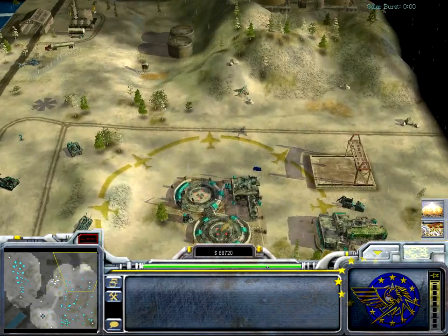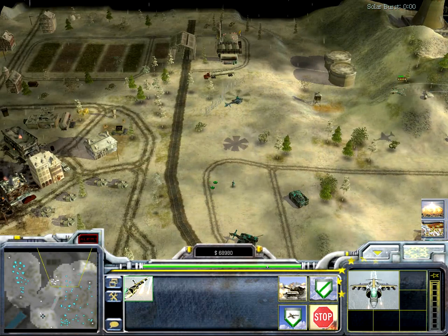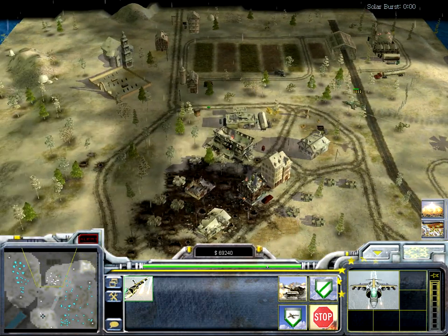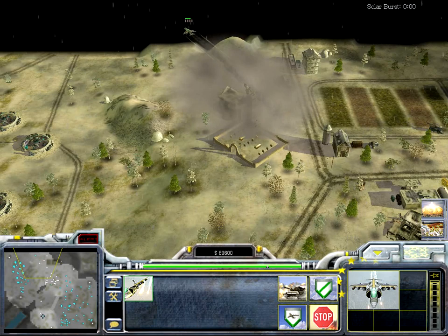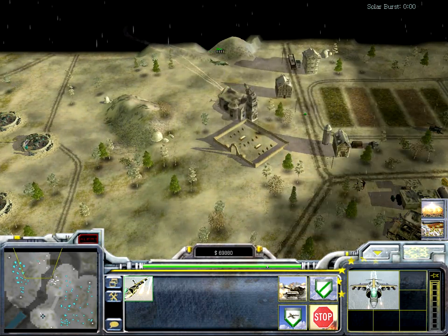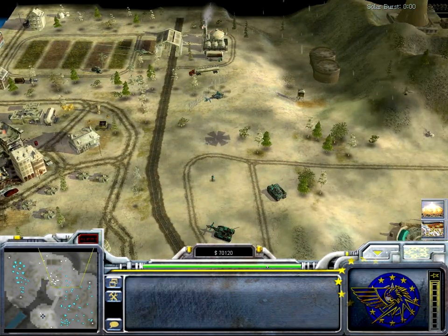Then aircraft. We've got a Harrier jump jet here. It's not like other planes — it does not have to go back to base, it's more like a helicopter. It can shoot its rockets and then reload them. It also has a machine gun against aircraft and ground targets, and it's pretty good, but not as fast as other planes.